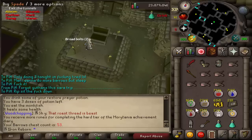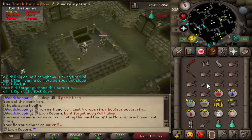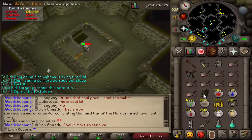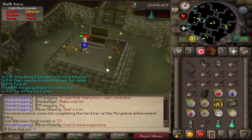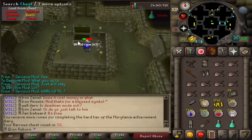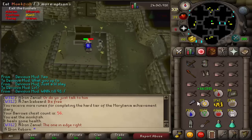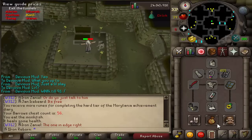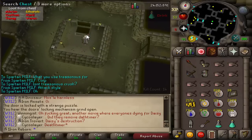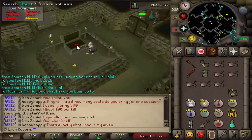Chest number 53 — nope. Chest 54 — really? Chest number 55 coming in — oh, repeat Verac's helm. God damn it. First repeat. Can we get back-to-back? Loop half key. Chest number 57 — mind runes. Chest 58 — nothing. Chest 59. Chest number 60.